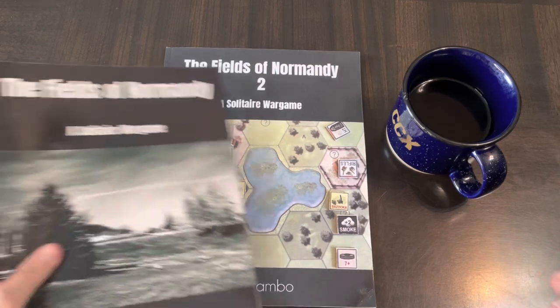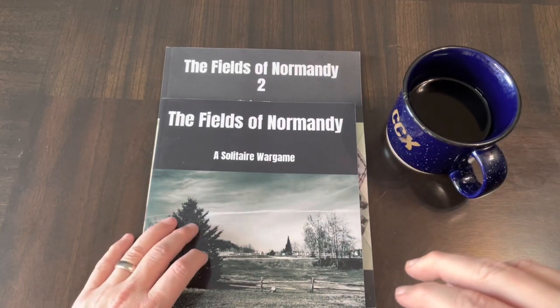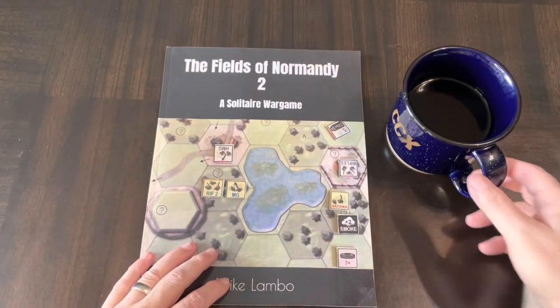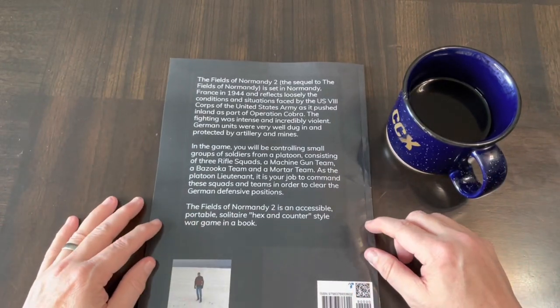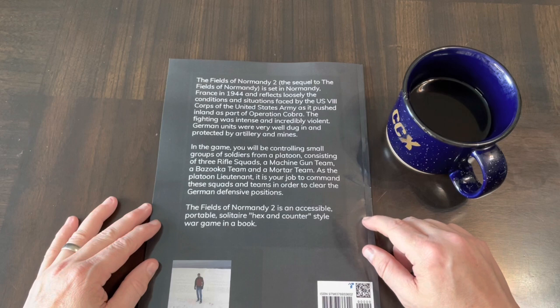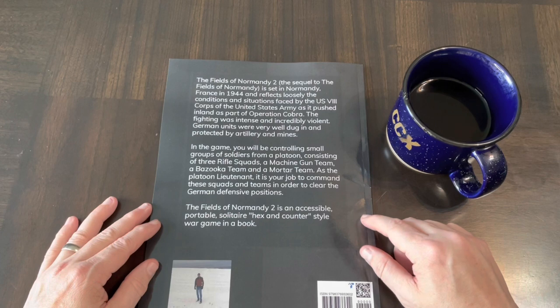This is kind of an update to Fields of Normandy — I think this is a new game, it's got new maps and a new way to play, but bases it on a lot of the same familiar stuff. On the back of the book: Fields of Normandy 2, the sequel to Fields of Normandy, is set in Normandy, France in 1944 and reflects loosely the conditions faced by the U.S. Eighth Corps as it pushed inland as part of Operation Cobra. The fighting was intense and incredibly violent; German units were very well dug in and protected by artillery and mines.